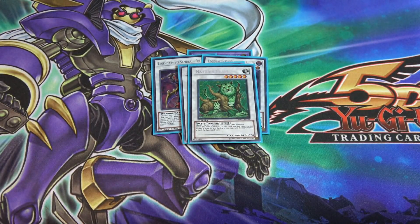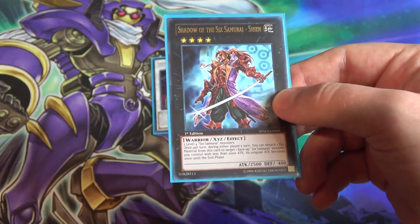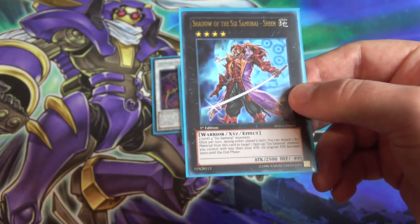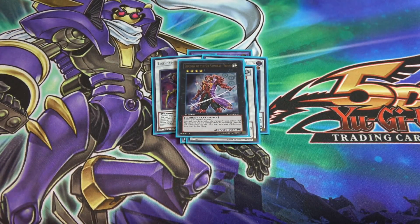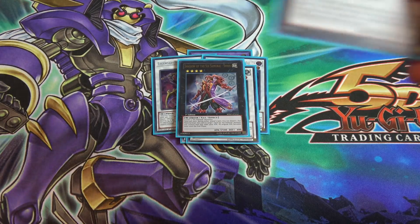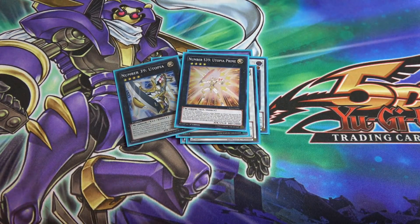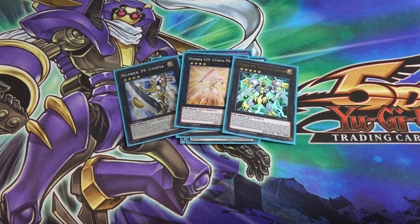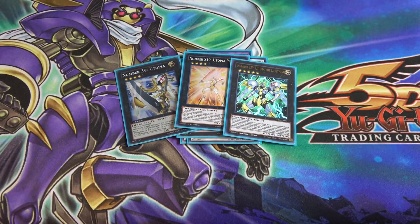For Xyz monsters, I'm running one Shadow Six Samurai Shien — just another Six Samurai Xyz. Most of the time it's Shien or even the fusion over the Xyz, but it does come in handy. I'm also running one Number 39 Utopia, then ranking it up into Number S39 Utopia Prime, then into Number S39 Utopia the Lightning. The reason for Utopia Prime is to get that extra material so you can use Lightning's effect twice for serious damage.